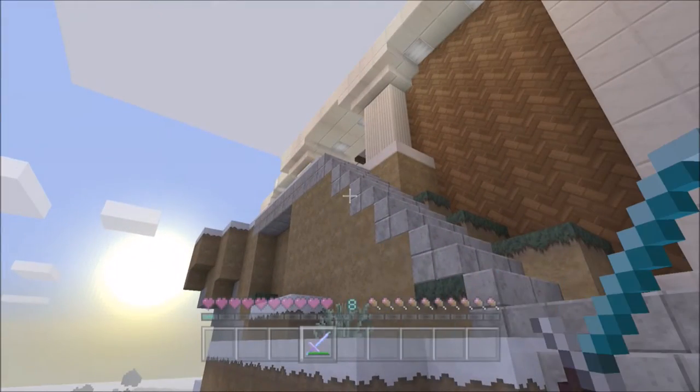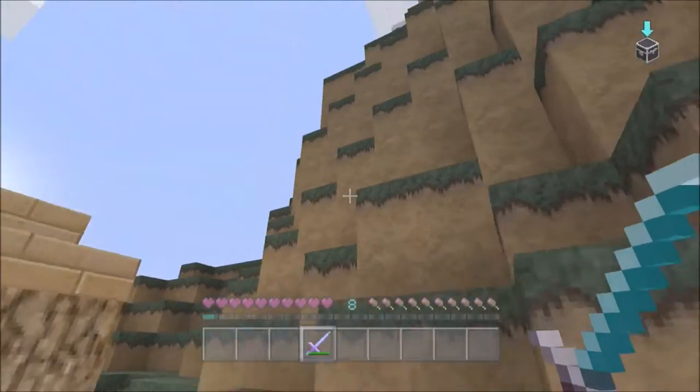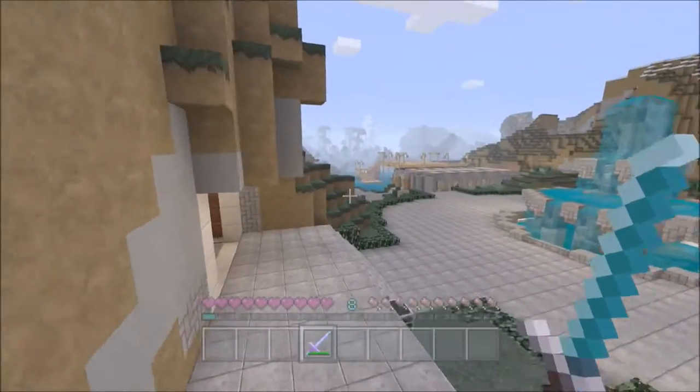Nothing's changed in the house so far. Next episode I believe I'm going to be doing a little bit to it — kind of wrapping up some things like the kitchen, getting some of the glass done and getting some of the exterior work done. You can see how that pillar right there is just kind of hanging off into nowhere, so I'll be getting that done next episode.